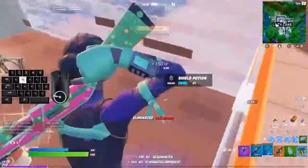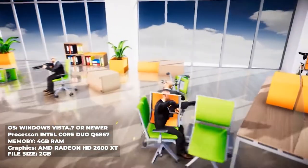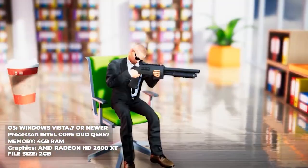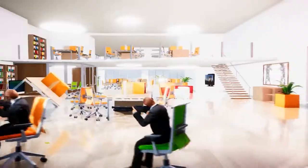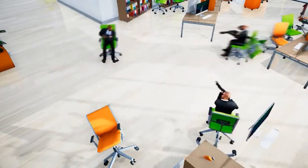Last Man Sitting 2022: memory 4 GB, graphics AMD Radeon HD 2600 XT, CPU Intel Core 2 Duo Q6867, file size 2 GB, OS Windows Vista, 7, or newer. A bunch of players sit in an office wearing black suits and white shirts, seated in green swivel chairs — for a video game, Last Man Sitting sounds really boring.